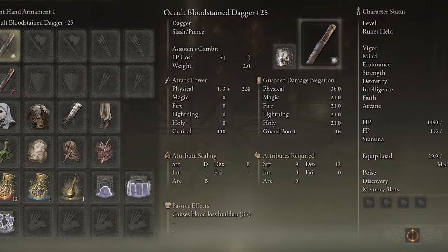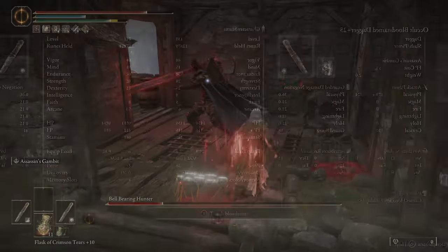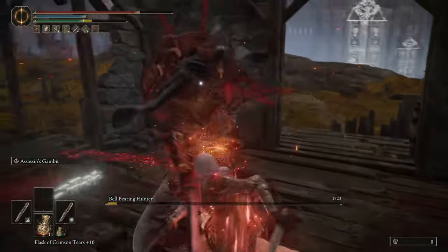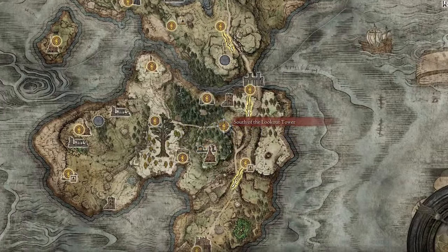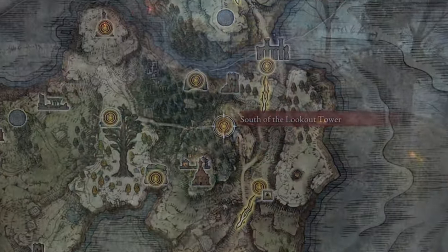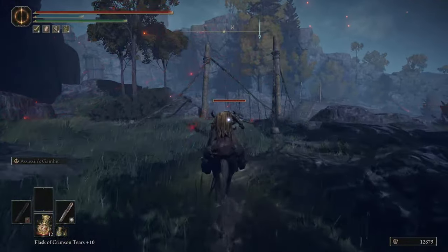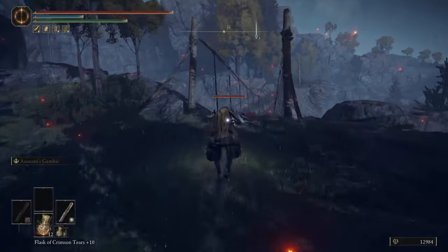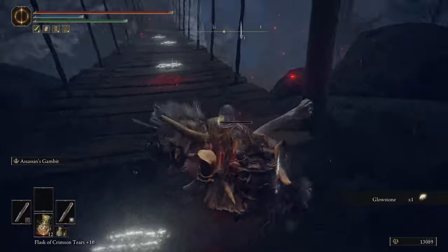We're going to be using the Bloodstained Dagger — I didn't even know this dagger existed until I tried to do a build based on daggers. I found that it can actually be dropped from one of the enemies in Weeping Peninsula and it's very farmable. The grace is very close to the enemy you'll be farming. Start at the South of the Lookout Tower site of grace and run west to the bridge where there's a big beefy demi-human. Kill him over and over until the dagger drops — it only took me about 50 tries to get two daggers.